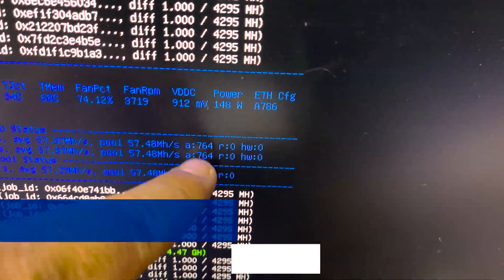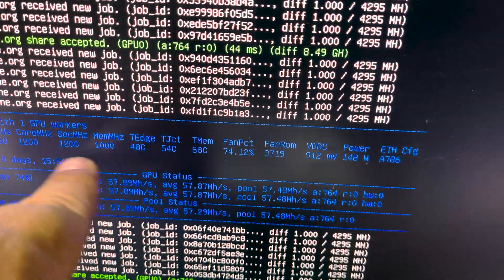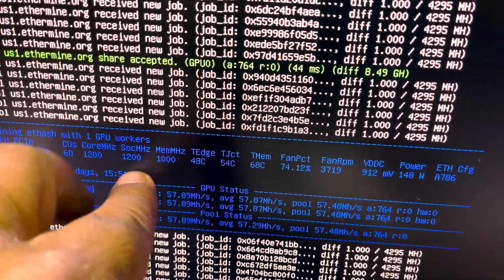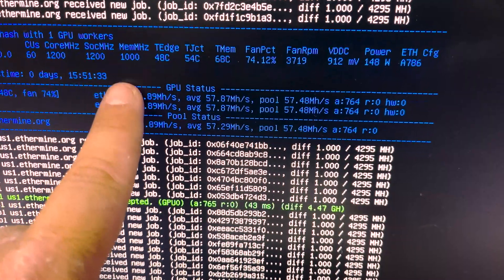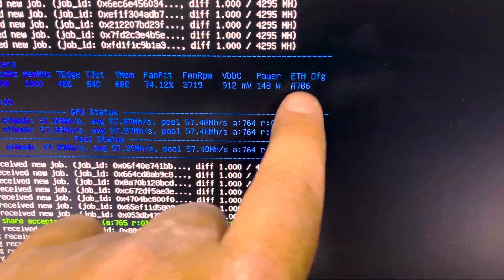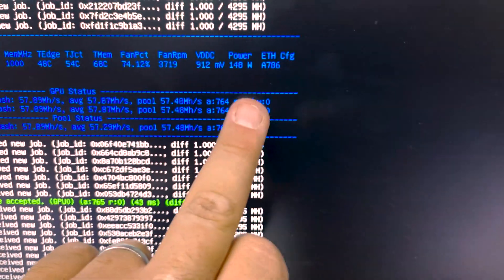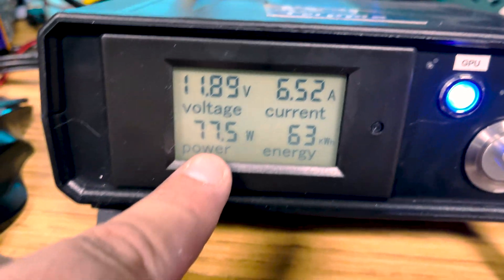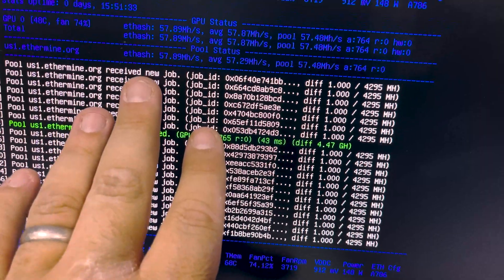We've been letting it run most of this evening — actually from yesterday evening — so we're about 764 accepts. This thing is essentially bone stock. You can't do too much: 1350 on the core is what it's set at; we were able to drop that down to 1200, and we're at 1000 on the memory. It won't let us change much. We're at 912 mV — that's normally around 1200 — so we were able to bring the power down. It's about 148 watts on the card, plus 31 watts from the riser, so about 122 — really close, within three or four watts of what the software is showing, at 57 megahash.